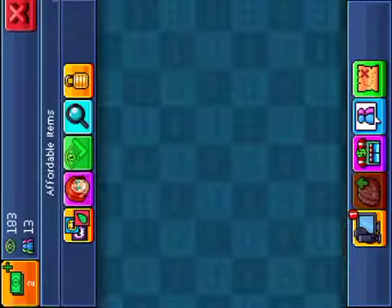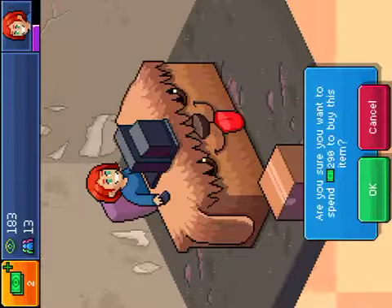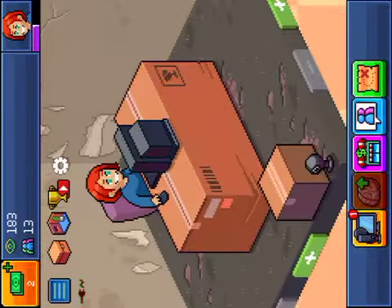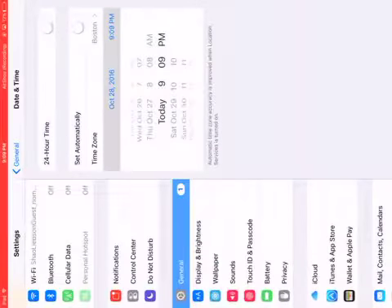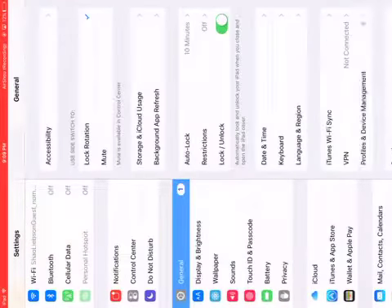That date glitch doesn't work anymore, they patched it. But you can literally just go like this — select any desk you want, press OK, press No, then exit out of the first part of the game and you have it.